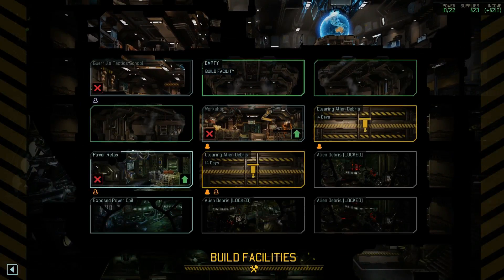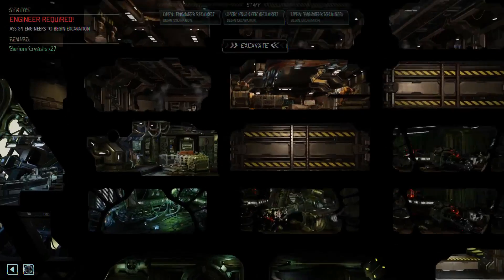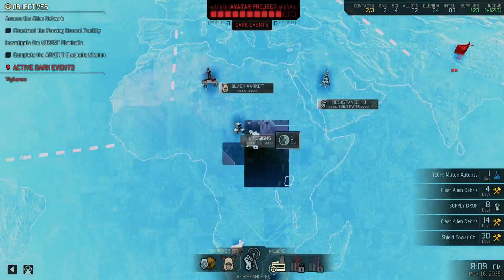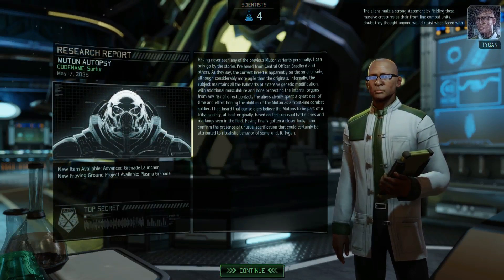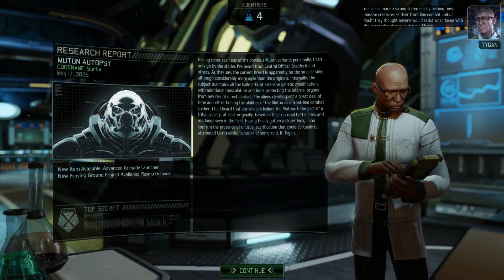We have enough power now, thanks to the Power Relay. We have one available Engineer that we can send to start excavating this area. We also need to get more Engineers. Anyway, let's grab the Intel. Buton autopsy is complete — this will give us access to the Advanced Grenade Launcher, which is beautiful, and the Plasma Grenade. So we will need to build that Proving Ground fast.